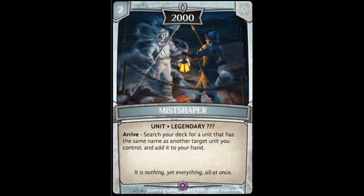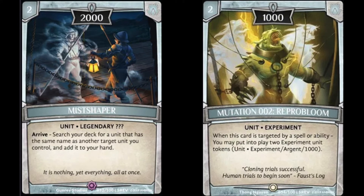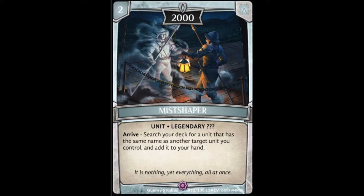Coming in at number 7 we have Miss Shaper, another one of the new Secret Rare rarity cards — also legendary, so you can only play one. I think when people first looked at Miss Shaper they thought he was subpar, but after playing with him, he's very good. The two cost for 2000 power is pretty nice on its own. This thing only gets better as the game progresses with more sets.